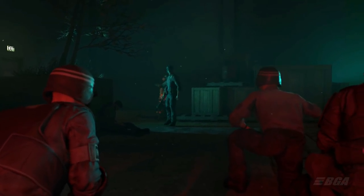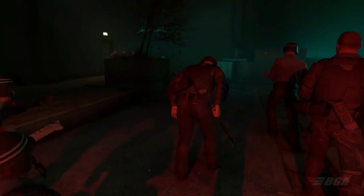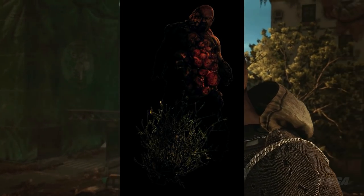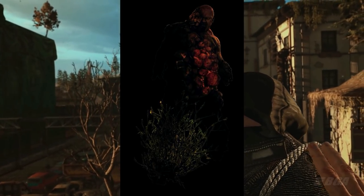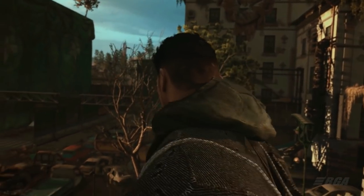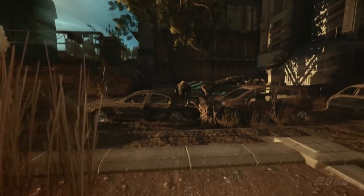Bombers are those infected types known for their exposed organs and shambling jog. Their behavior is not unlike common infected — for example, biters — but one major difference is that the bomber picks up speed and begins to convulse whenever non-infected humans are within their proximity.